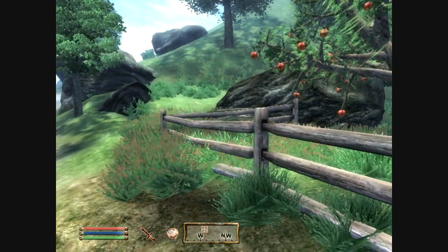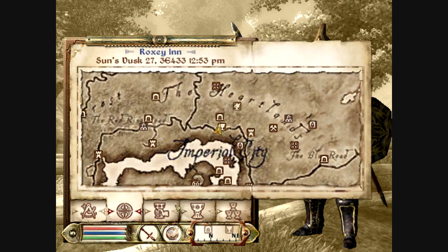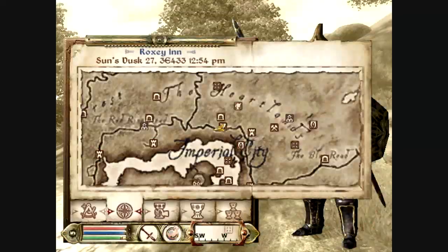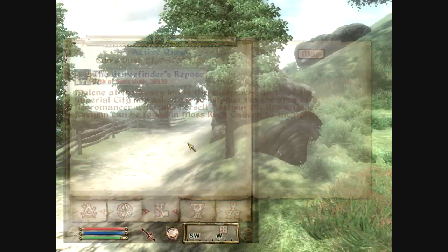Hello everybody, this is Razor Flamekun, and in this episode of the Oblivion Let's Play, we are actually going to be doing a side quest. We got this side quest in the previous episode. It is called The Gravefinder's Repos. We pretty much have to help the Malene of the Roxy Inn to go to Mossrock Cavern and kill Raelynn.